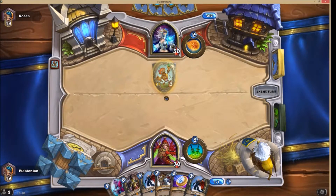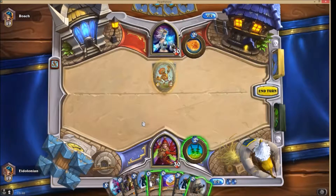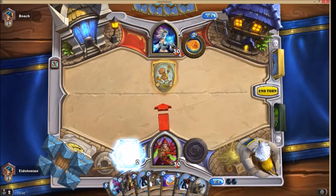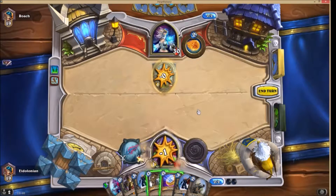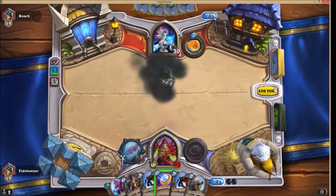I hate that. It really is an annoyatron. Oh, Ship's Cannon — lovely. I've got a few pirates as well, so that's nice. Let's just smack that horrible little thing to get rid of the shield. And bye-bye, annoyatron.